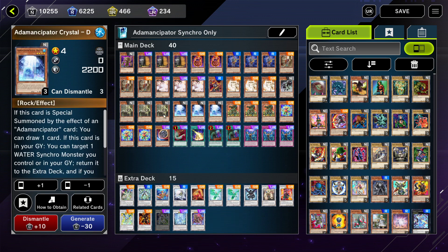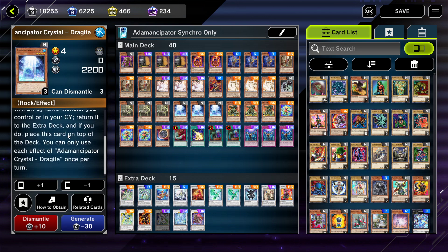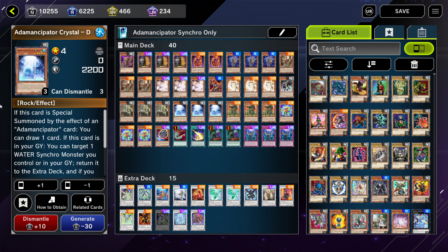By removing links we lose Crystal and Halqifibrax and the Prank-Kids engine — including Dropsies — which were the water monsters that turned on Draggite's effect. Now we're using Adamancipator Crystal Draggite instead, which is actually not a bad card even for a normal ranked ladder deck. When special summoned by an Adamancipator effect, you draw an extra card. If it's in the graveyard, you can shuffle it back to the top of the deck to recycle Draggite.